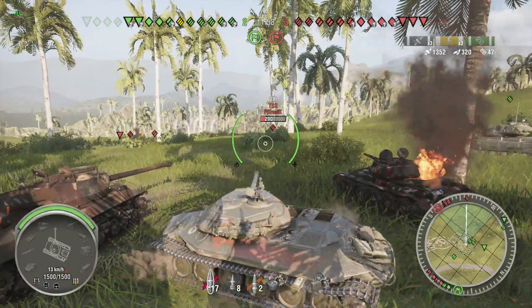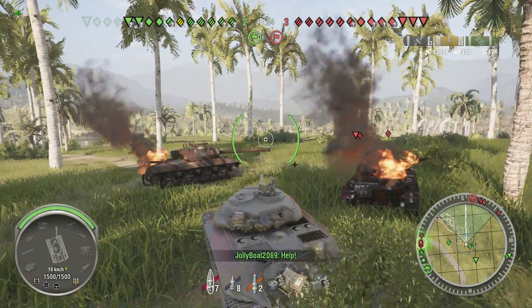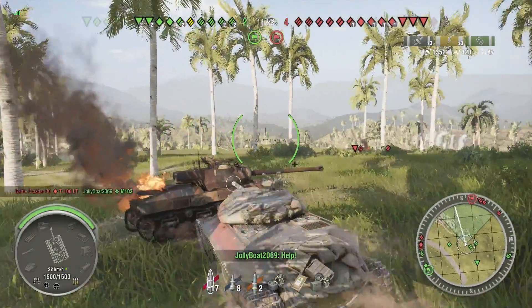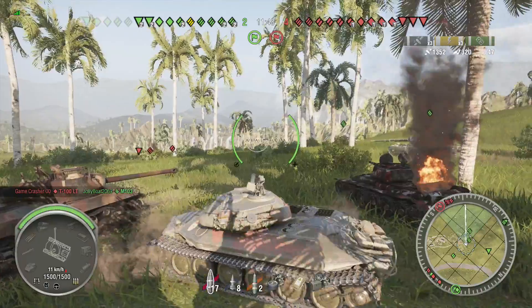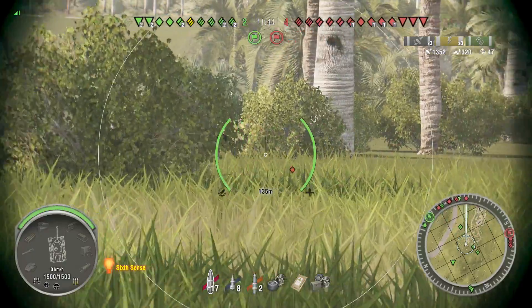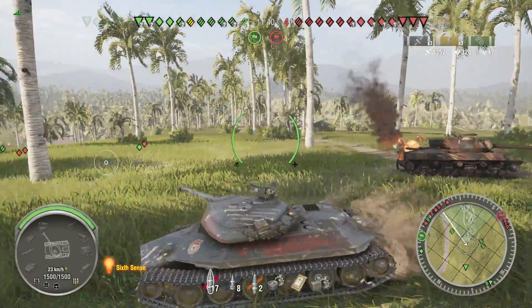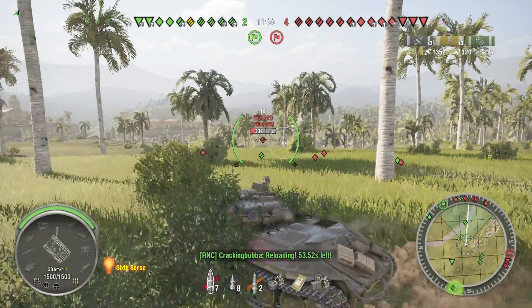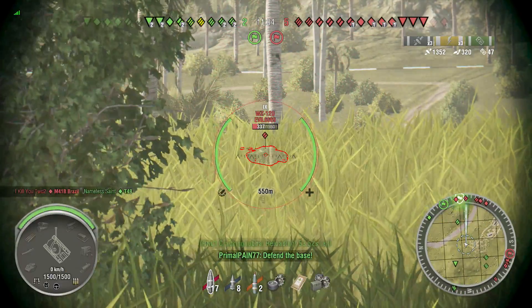We're up to 1,352 damage in just three shots. This thing has a 440 alpha on a 122mm, which is insane because 122s usually don't start getting that alpha until tier 9. And you're on a tier 8. So you've got a tier 8 tank with tier 8 penetration, tier 8 health, and tier 8 view range, but you have pretty much a tier 10 hull, a tier 9 turret, and a tier 9 gun.